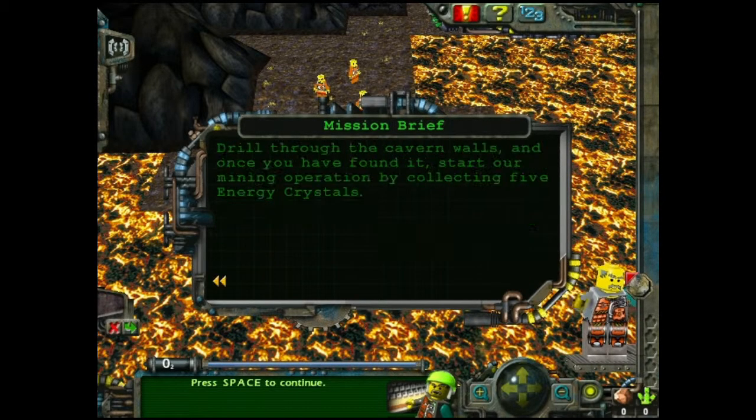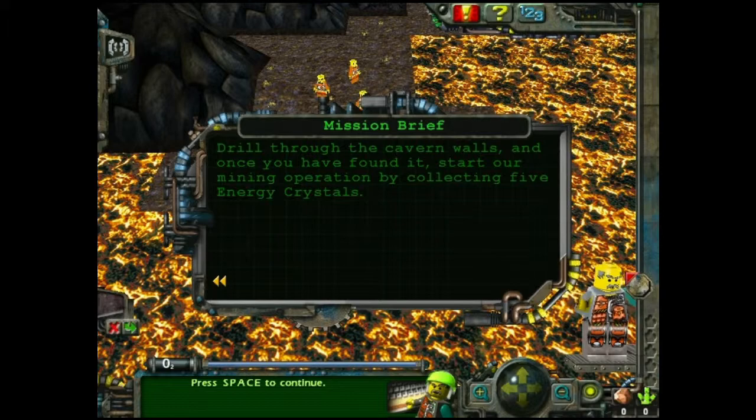Start our mining operation by collecting five energy crystals. You can see the little thing there that tells you how many you've got. That's two plus two energy crystals.